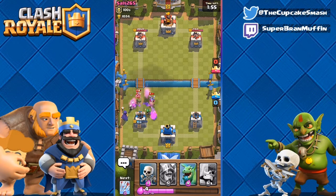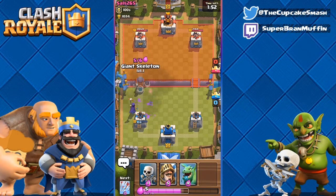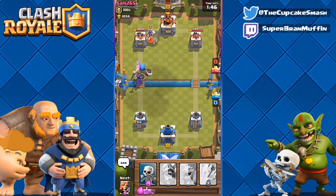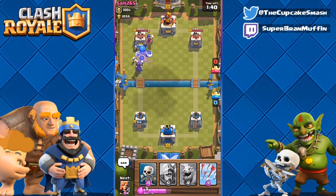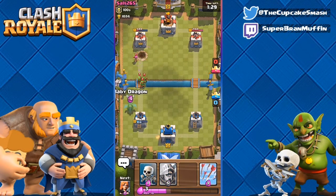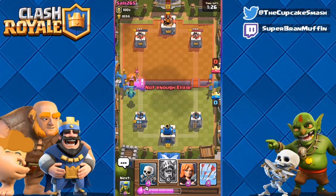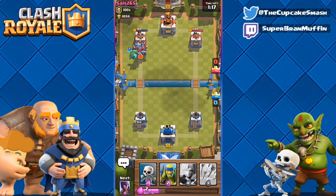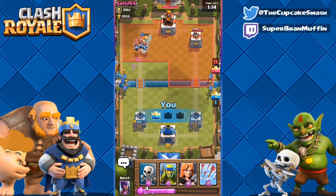It looks like the spear golems will actually pull through, so yay me. Spear golems being useful for once. I will be able to get the giant skeleton in time — that's gonna be a pretty strong counter unless he has valks. He's gonna go with a witch — that's a little bizarre but okay. If that giant skeleton gets the tower, that witch will be down and the tower will take significant damage. Boom — he only sacrificed one archer. Now it's about even tower health and we should be good.